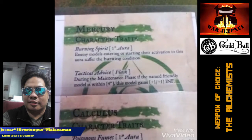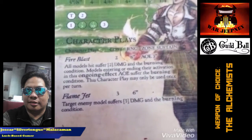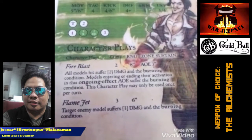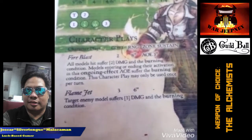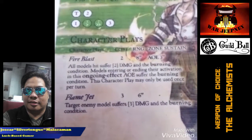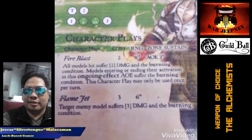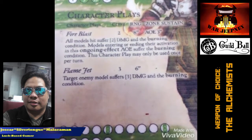Mercury has Fire Blast, which is the area effect spell, and it can reach up to 8 inches. You get to roll 2 dice for each model affected by it. It deals 2 damage and spreads burning, as well as spreading burning to models that enter the area effect later. He also has Flame Jet, which deals 3 damage and gives the burning condition. It has a slightly lower range at 6 inches, but because you're spending 3 influence to use it, you also get to roll 3 dice.